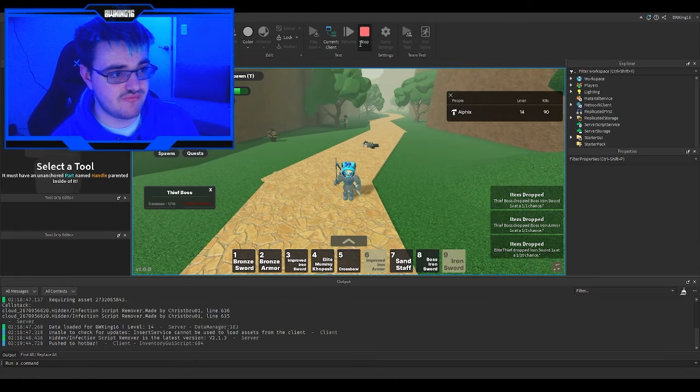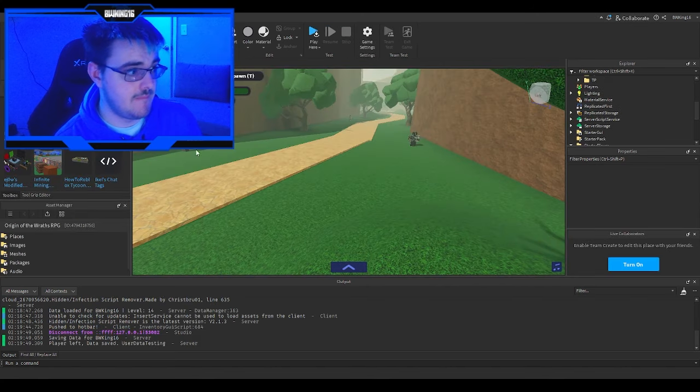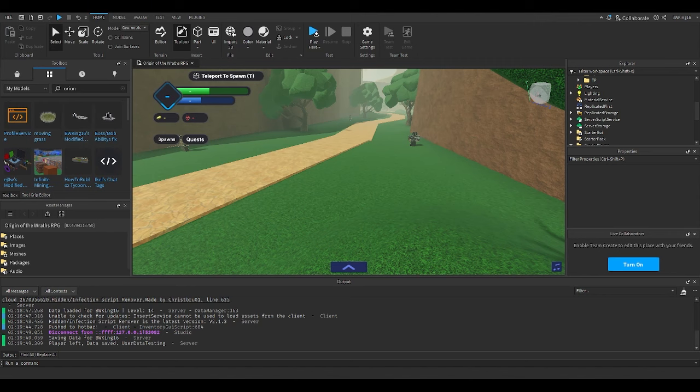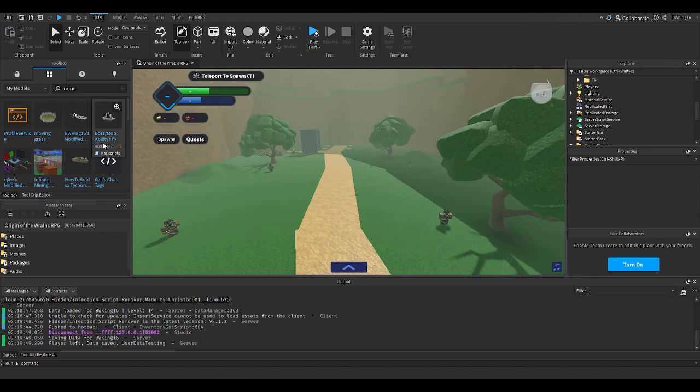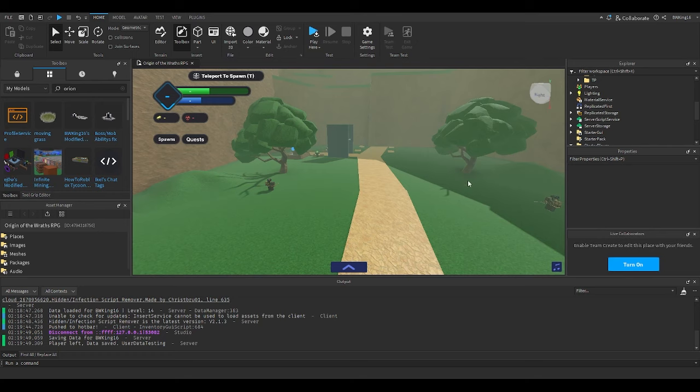Basically what I did was I grabbed Axel Survival 76's abilities fix kit and just made my own version compatible with Orion's RPG kit. All credits go to Axel Survival — I did mention him and I will link his video down below if you guys want to have a look.